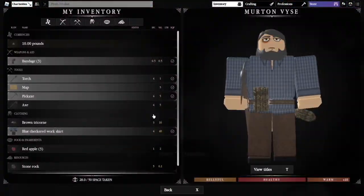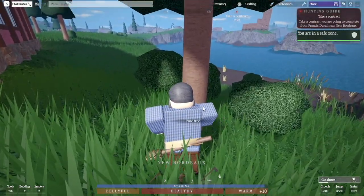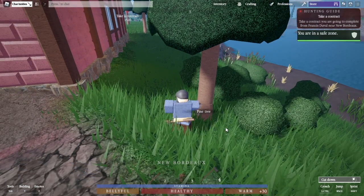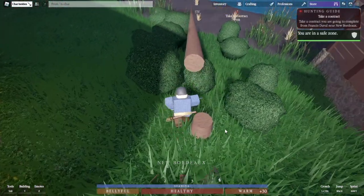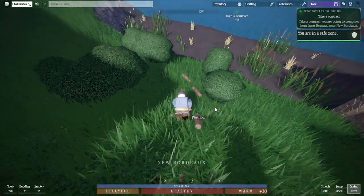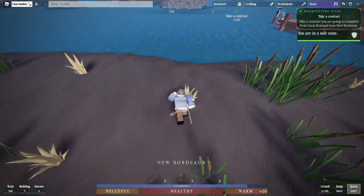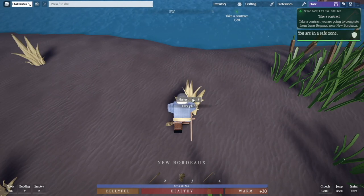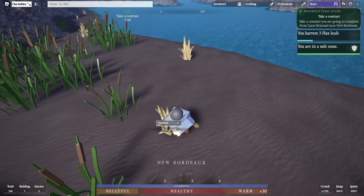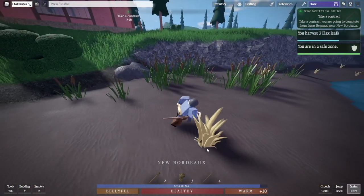Now we're gonna equip our axe and run down to the shoreline — actually let's chop a tree down first since it's on the way. We're gonna cut down this tree and take all the logs it drops. We're gonna do three crafts: make a stone knife, a hunting bow, and wood arrows. Here are all our pine logs. And here are our flax plants — just harvest any flax plant. We need to do this three times because we need three fiber string. So we've got our log, our stone rock, and our flax plant — that'll be enough.